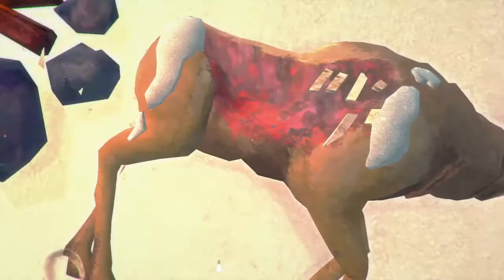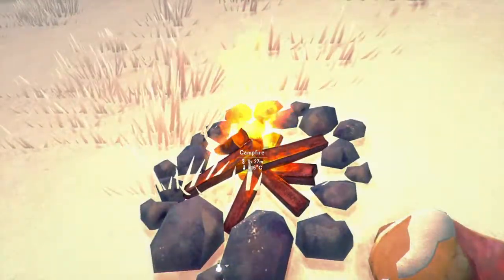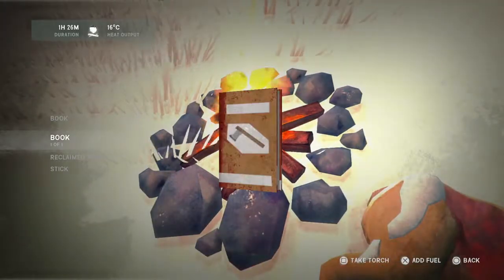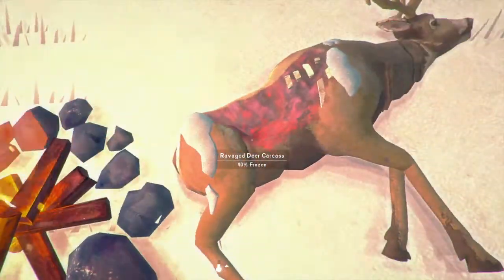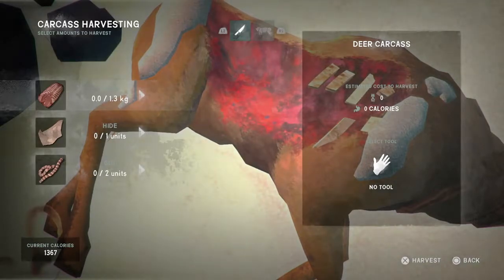Let's go back — I think the fire will go out. Let's put some more wood on there and select some meat again. Now it's only going to take me 30 minutes — I think it's defrosted a bit more. Anyway, let's strip out a kilogram of meat.